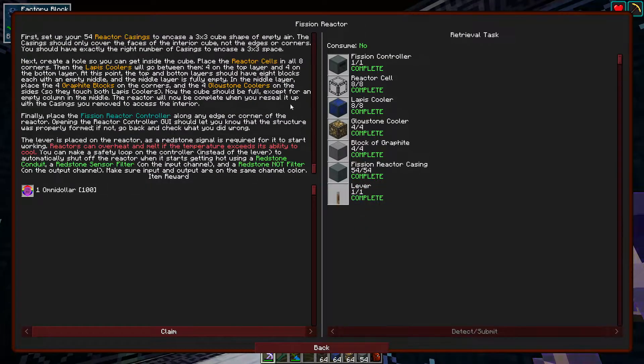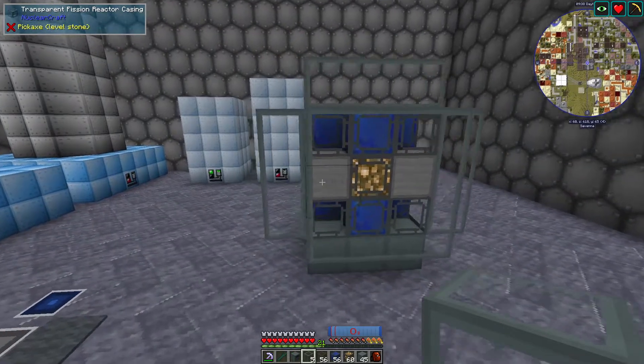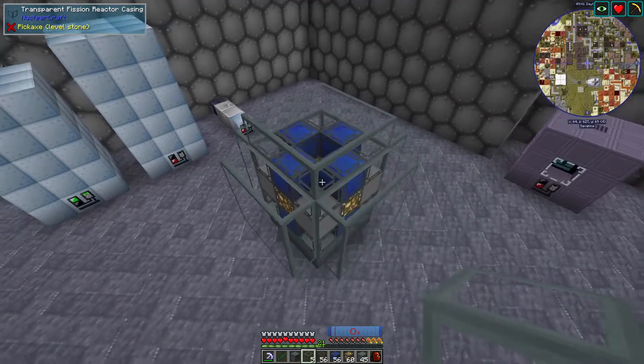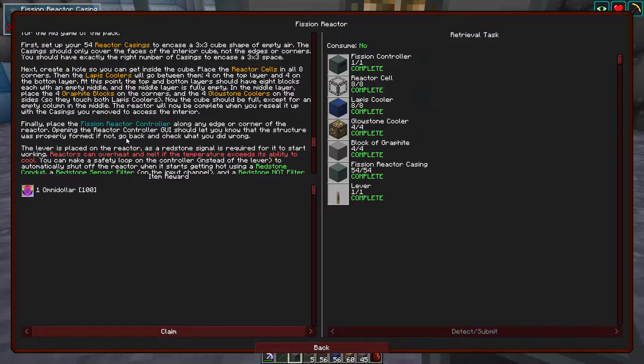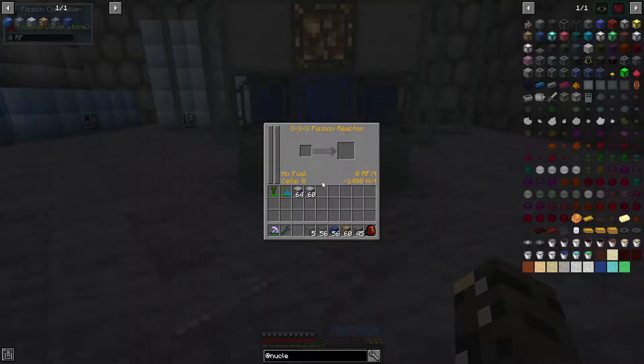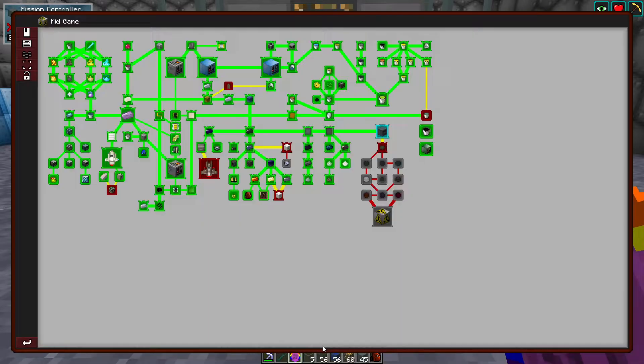I'm going to build this — it's what it wants us to build, and we'll try to understand what's going on here. I am prepping for a slightly better version — an entry-level good reactor — but this will at least get us started and maybe we'll learn a thing or two. This is a little bit interesting looking, but depending on my understanding, this might work. I basically followed the instructions along any edge or corner of the reactor. It's a 3x3x3 fission reactor and we have cooling. I believe we should be able to toss a little bit of fuel in here and it'll just work — not sure, but we'll figure it out.